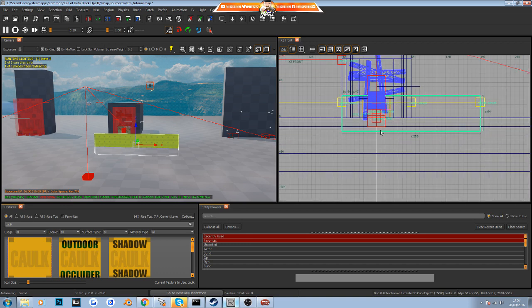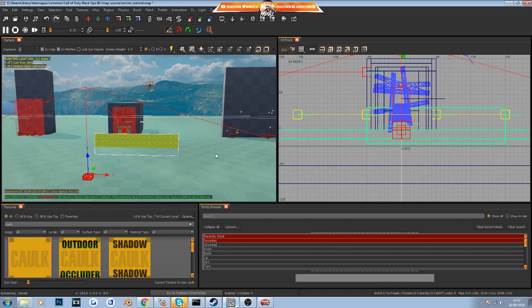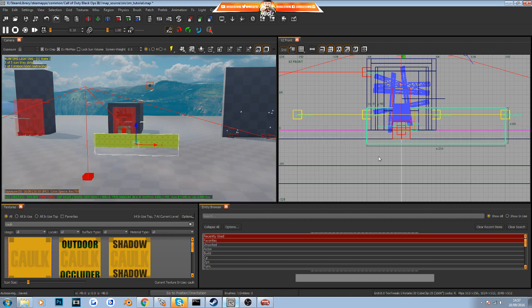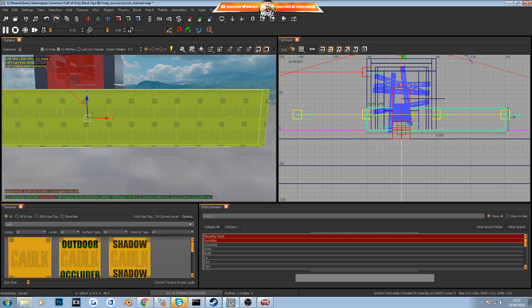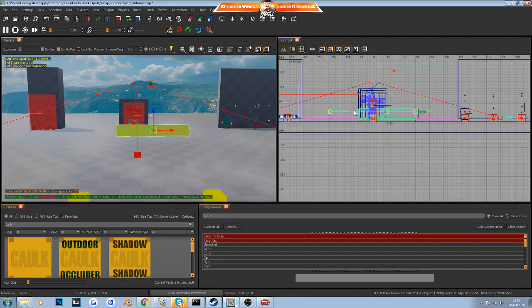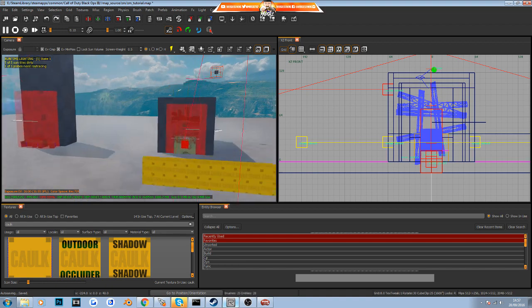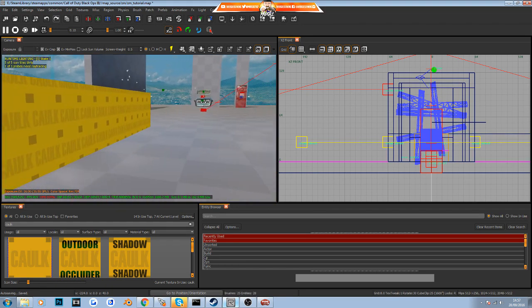Pressing Ctrl+Tab switches to the side view, and you can see if the brush is cutting through the floor. Hold Shift and click on the floor in the 3D view to highlight it — it shows you where the floor begins and ends. Then drag your wall down to the bottom of the floor. If you accidentally click off, pressing Escape will deselect and cement that brush in place for future use.